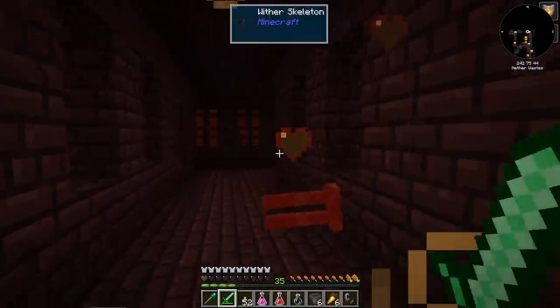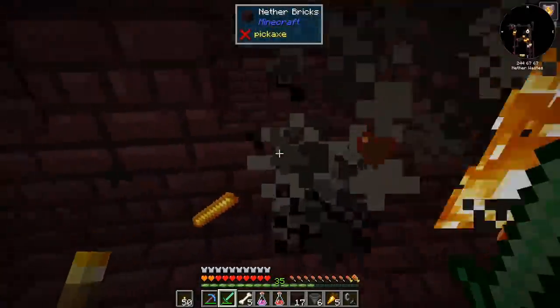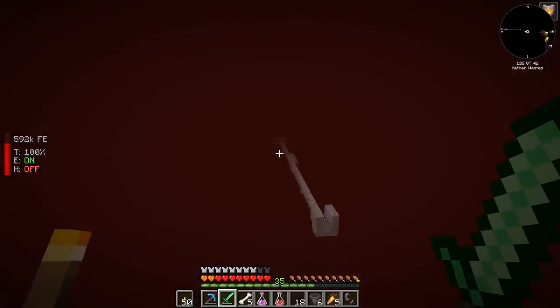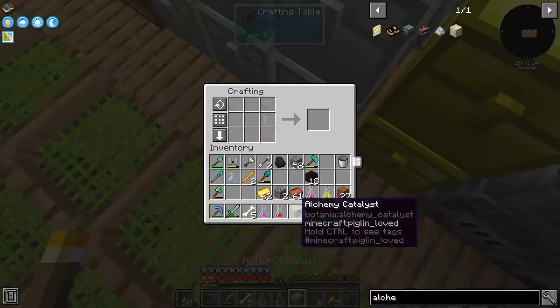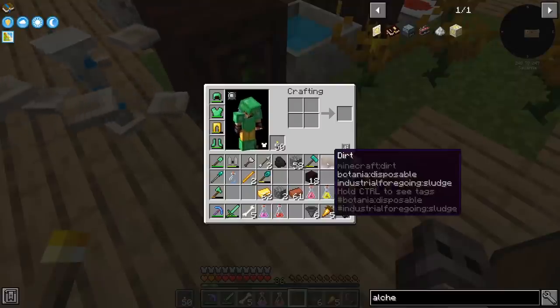So dark, I didn't see him. Found some blazes. We have four pieces — that's more than enough. I'm not going to push my luck, just going to go back home. We need two brewing stands, one mana pearl and one alchemy catalyst, and I think we can just put it under you.